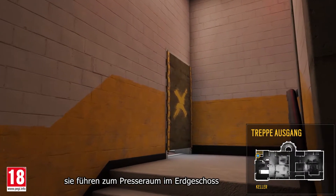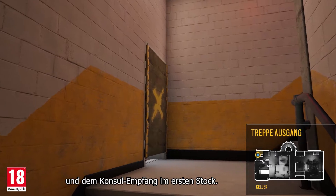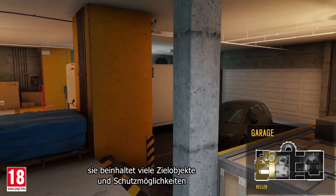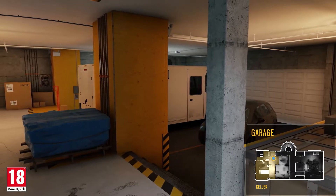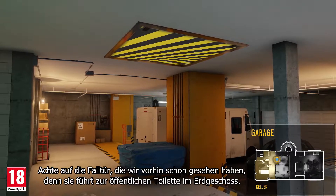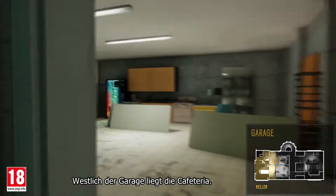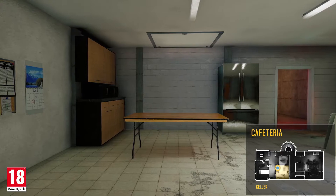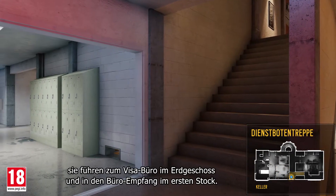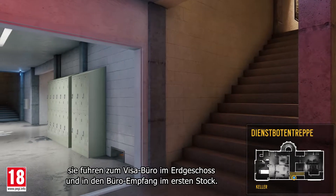The exit stairs lead to the press room on the first floor and the console front desk on the second floor. The garage is one of the most important rooms in the basement — it contains many objective sites and opportunities for cover, and it provides easy access to the exterior. Note the hatch that leads to the public bathroom on the first floor. West of the garage is the cafeteria. Moving east, we encounter the service stairs, which lead to the visa office on the first floor and front office on the second floor.